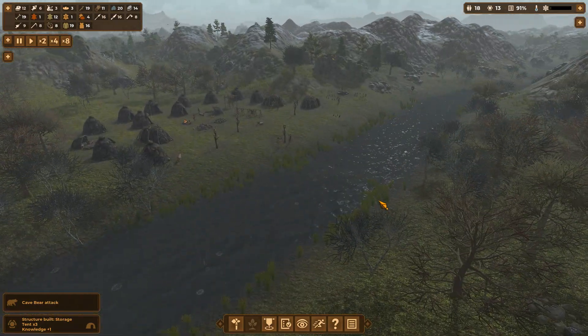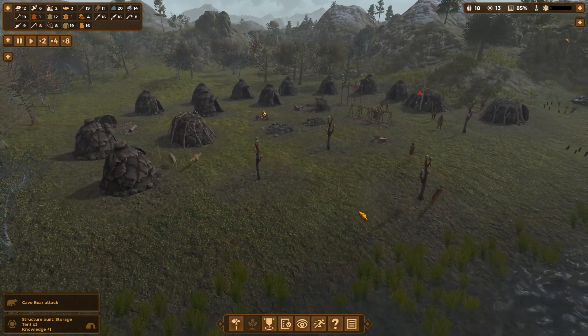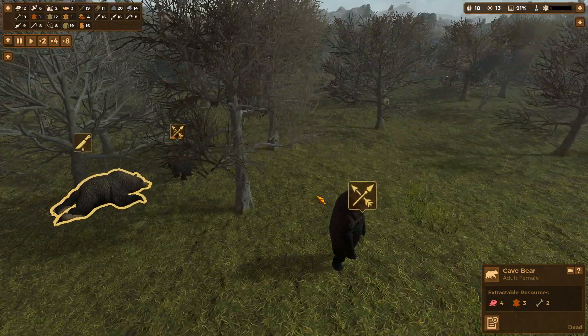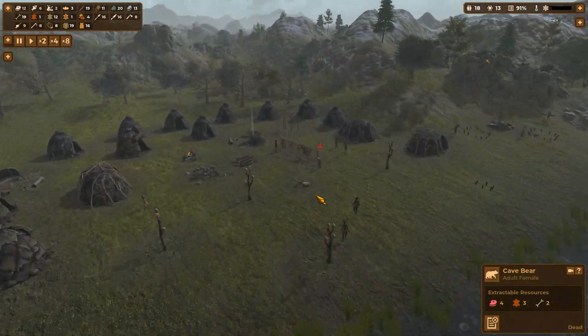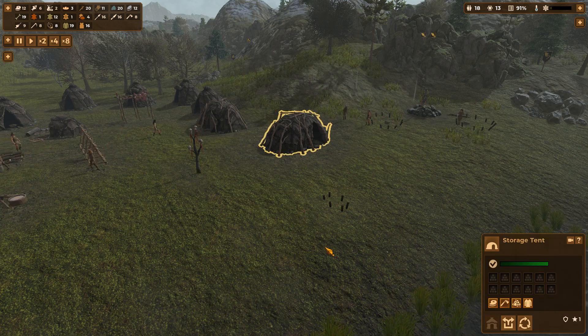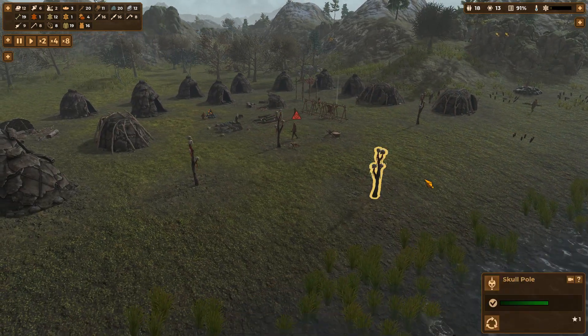That was a shame, we lost one of our doggies. I'm hoping more might turn up - I think they do. We've got all our skull piles getting built. Another cave bear attack? Don't know what it's talking about. Yeah, we've got one more of our skull things to be built here. Right, everything's being taken into that storage tent. Look at these things - they went up pretty quick, didn't they? They only need three things.